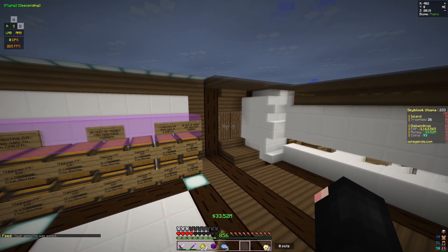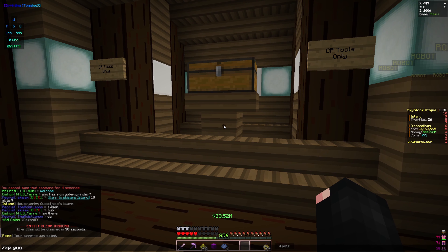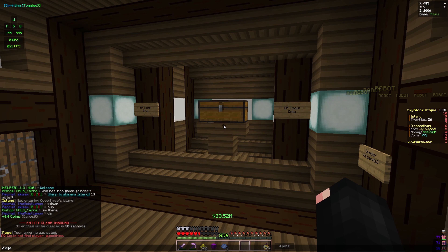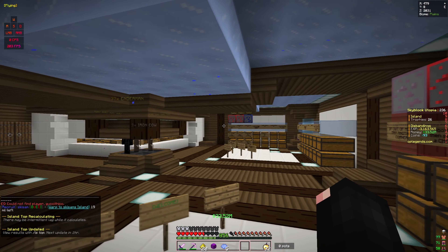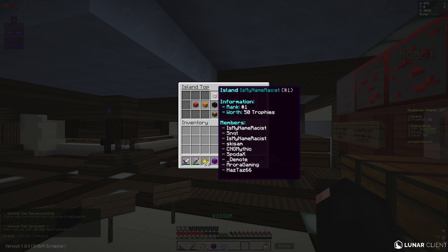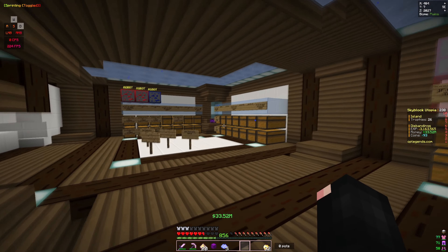If you want to come farm at our farm, we have a mob grinder where you can farm mobs and sell them straight to our island. We have people buying mob coins and exp over here. We're not really buying exp much right now — Dazzler is, but he hasn't been very active lately. Gucci and I were the main buyers but we stopped since we're already well-stocked.